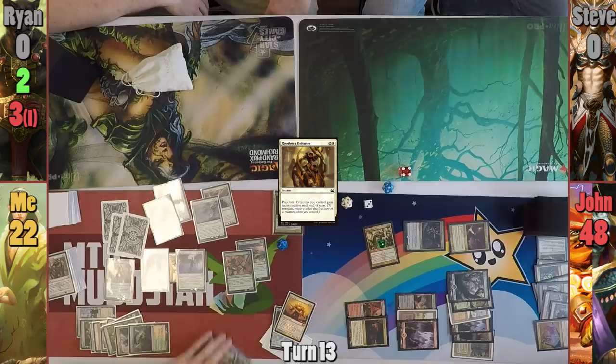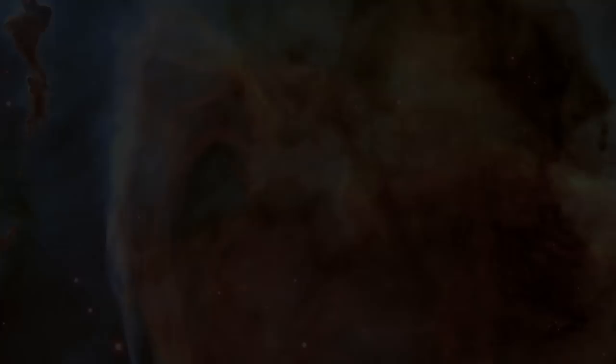Moving to combat, I make another hasty Hydra token, gain two more lands, return two more cards, and just swing an absurdly large amount of huge Hydras at Jon for the win.